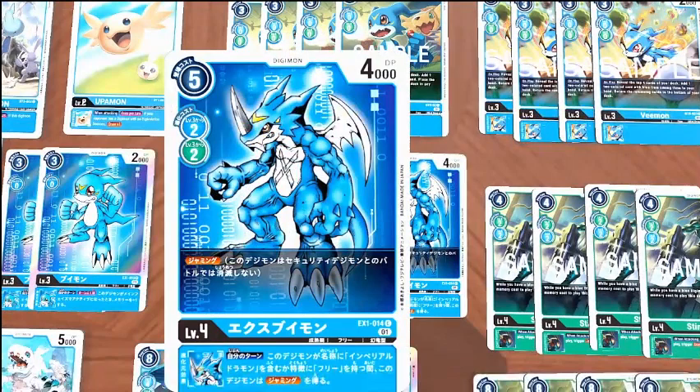We're running four copies of the jamming XVmon from EX1. This is the most important card in the deck — it has jamming innately and that actually matters. It also gives jamming to our free-type Digimon and our Imperial Dramons. So yeah, it's really important.